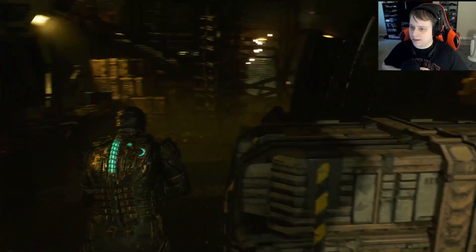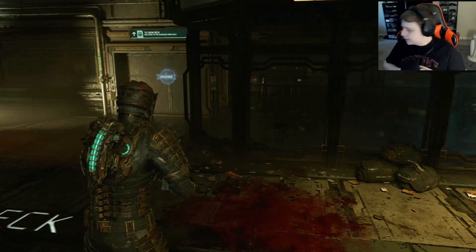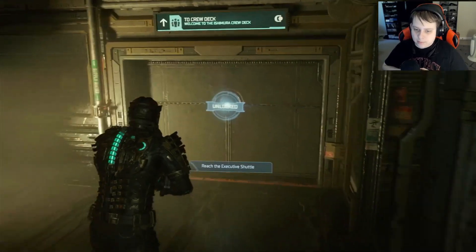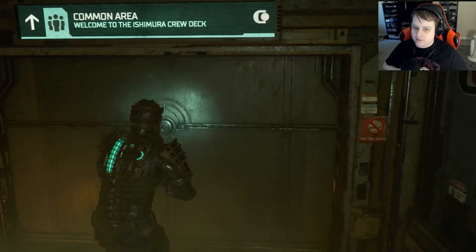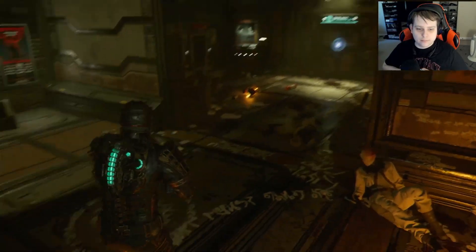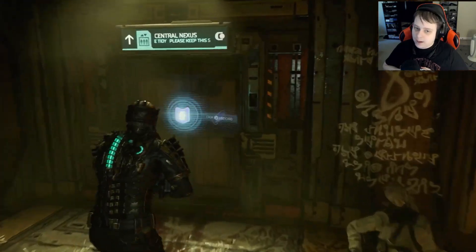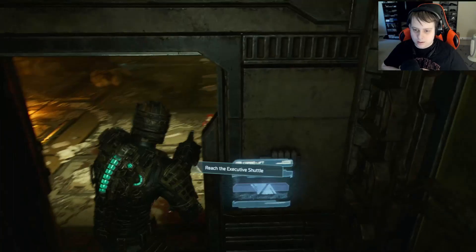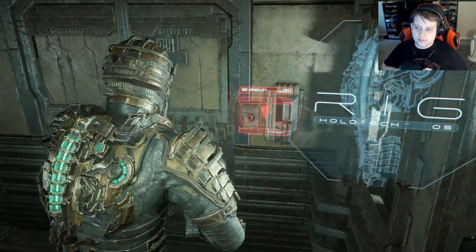We just need to head back all the way to the crew deck and continue with the main mission. Okay, we're back at the crew deck. Now that we've done all those, let's just continue on with the main mission. We can finally access the last side quest we have, which is the one for Nicole. Let's try and get to the executive shuttles. Wait, what's on the third floor of this place?